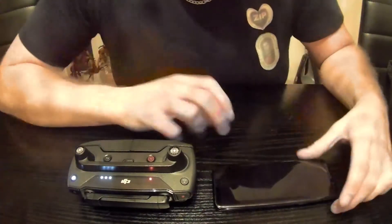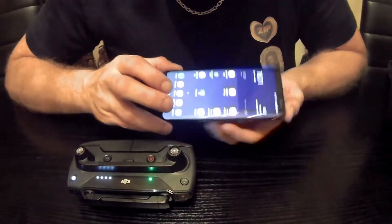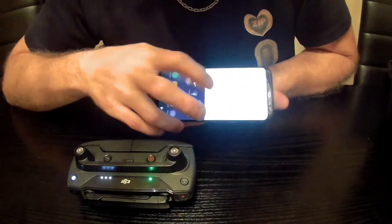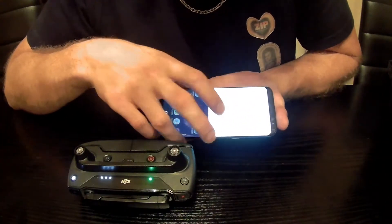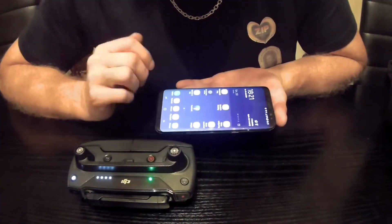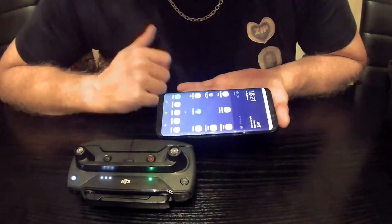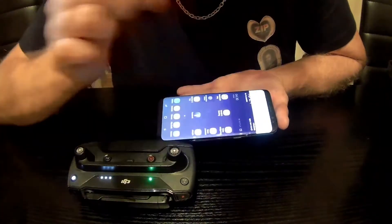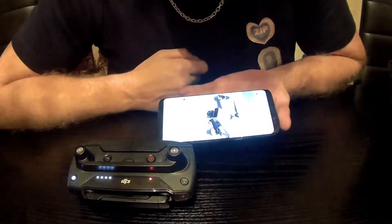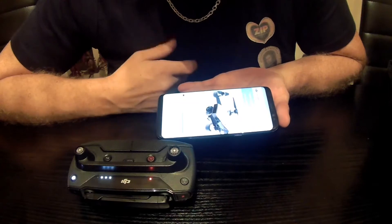I turned on my Spark and now I'm waiting for it to connect to my remote. In the meantime, I'm going into my phone as I normally would - changing my Wi-Fi from my home network to the Spark RC. I'll get a prompt saying I have no internet connection, which is perfectly normal on the Samsung Galaxy S8. Now I'm going into my original DJI GO 4 app and it's collecting device information.